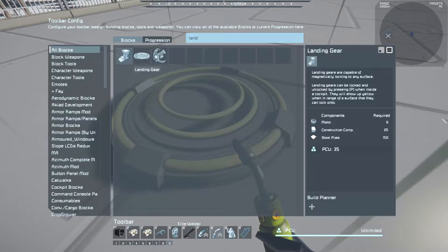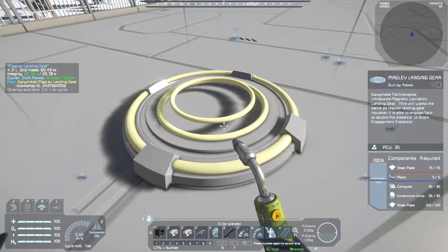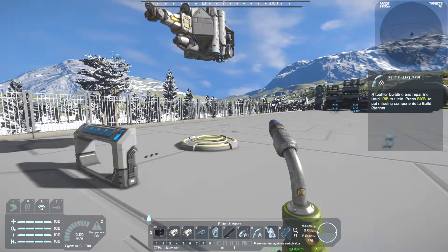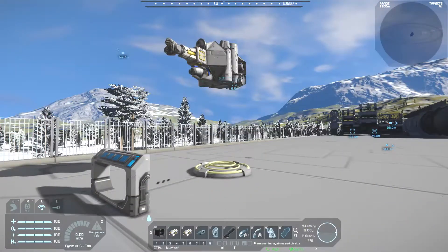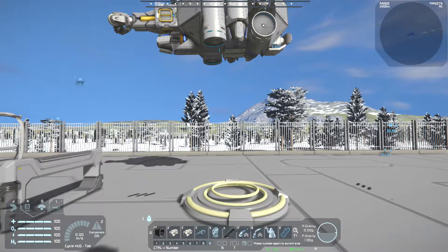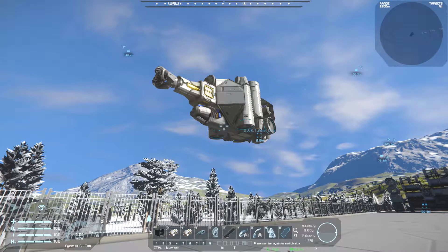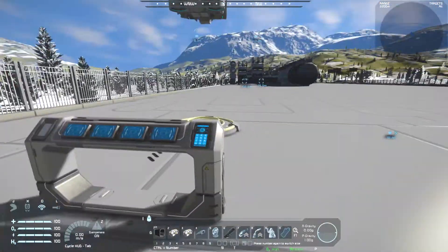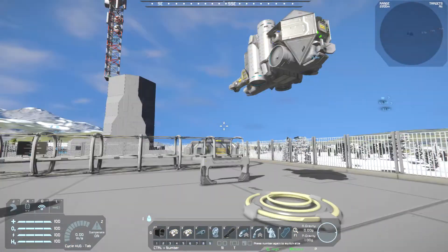It's more expensive than vanilla — 195 steel plates, 35 construction components, 30 computers, and 5 motors. Compared to vanilla it has more steel plates and computers but fewer motors. It has quite the range of what it can lock onto and there's no physical contact, so things can't go kaboom if anything weird starts to happen. It is only available on large ships — you can't put it on small ships unfortunately, though that may be planned for the future.